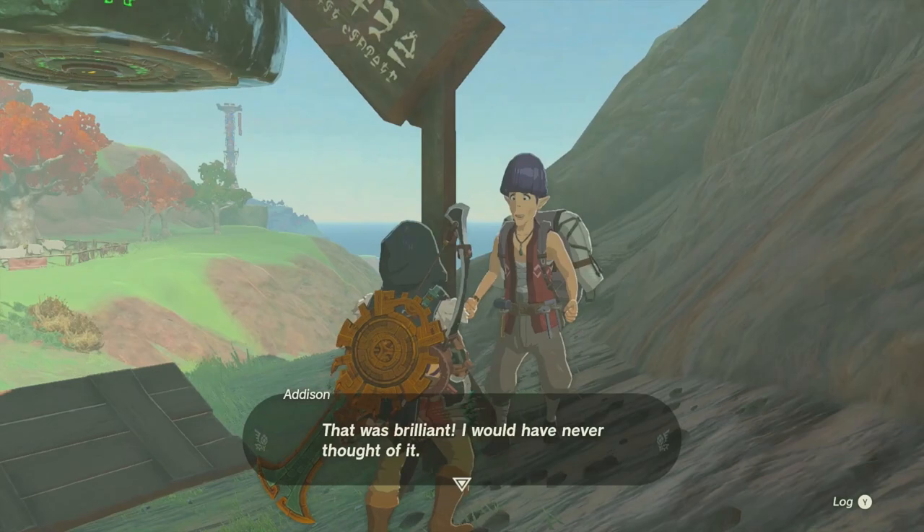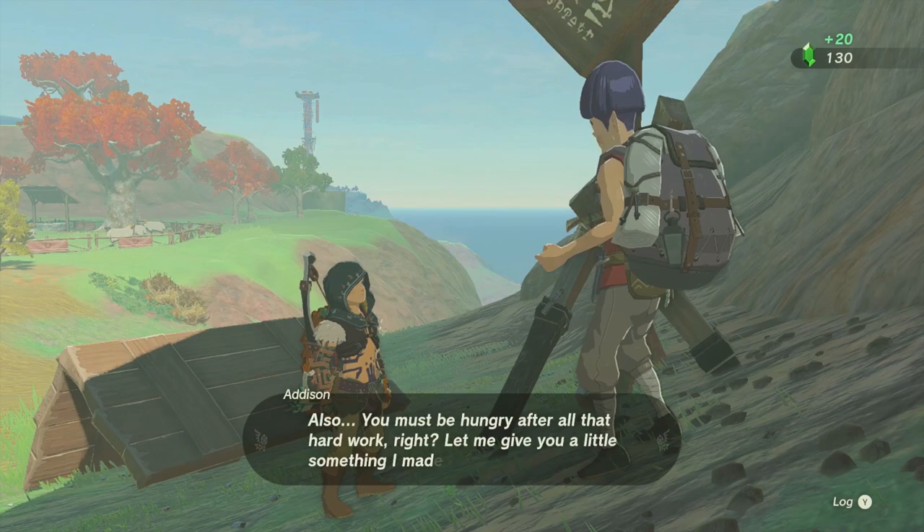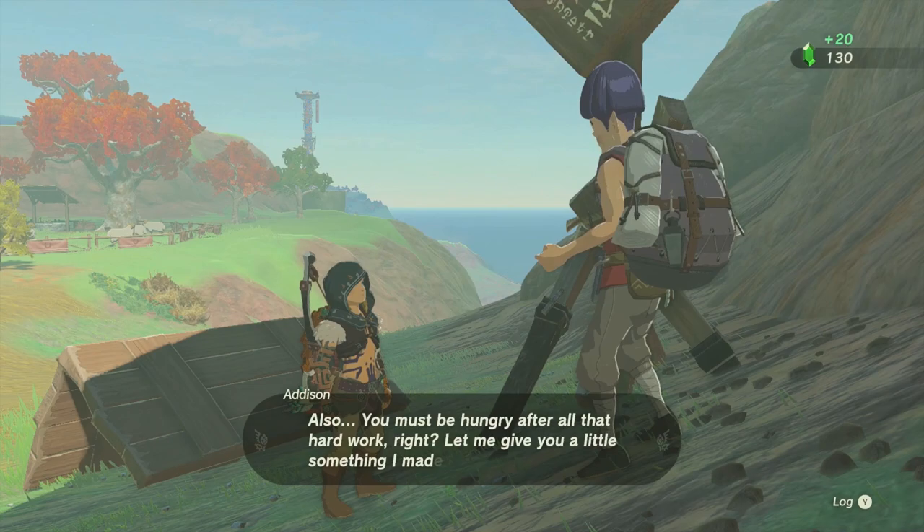There's always materials around Addison that you could use to help it stand up, but this works every single time. So why not just take the easy way out and do it this way. You'll get 20 rupees, a food item, and also another random item.